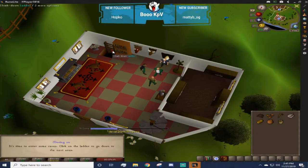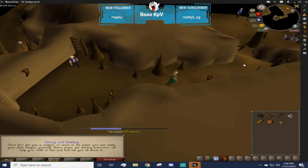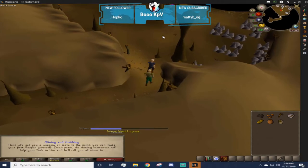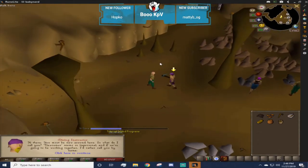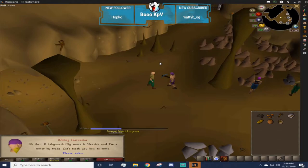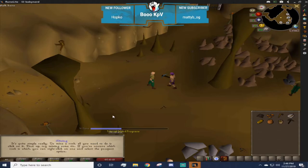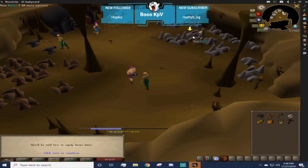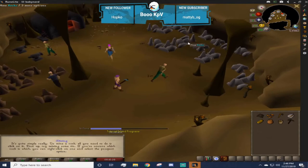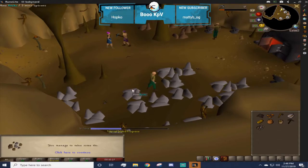Now we're going to start moving into more combat skills - I think mining comes first. Run down and click the trapdoor with the arrow. Go into mining and talk to the guy with the arrow above his head - the mining instructor. It's funny that it shows your face in the dialogue - whatever you customize your character to be and whatever your name is, they will use it in the text. I got a bronze pickaxe and I'm going to go over to the tin ore.